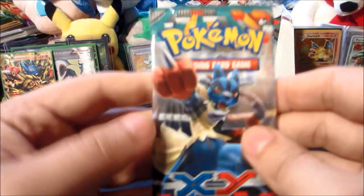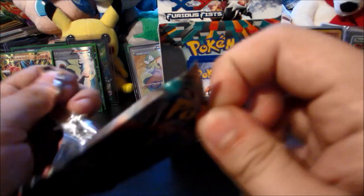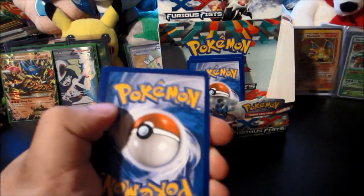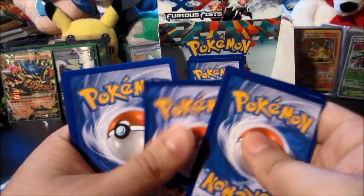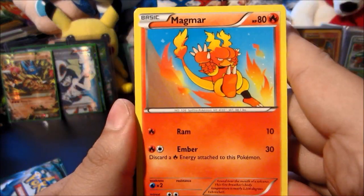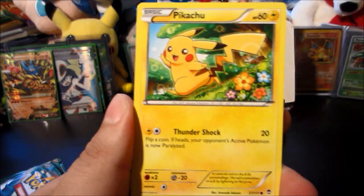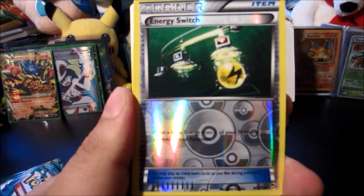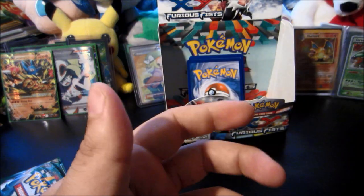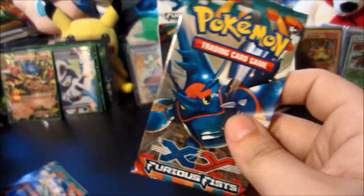This has to be one of the best boxes on YouTube — I'm just going to throw that out there. Very cautious Pikachu, Tyrant, Maintenance, Vibrava — reverse is an Energy Switch — and the rare is a Magmortar. Not a hollow, I wish it was. We got two more packs before we go through that glossy one.